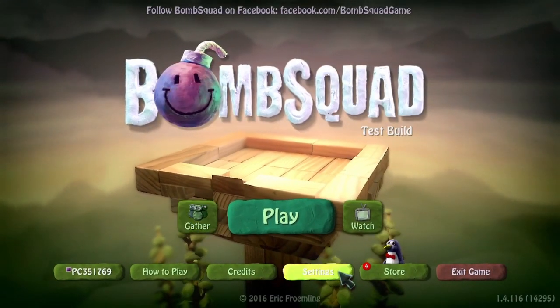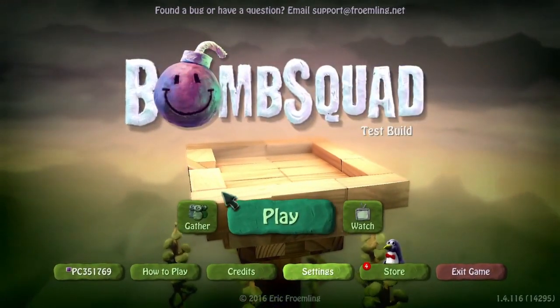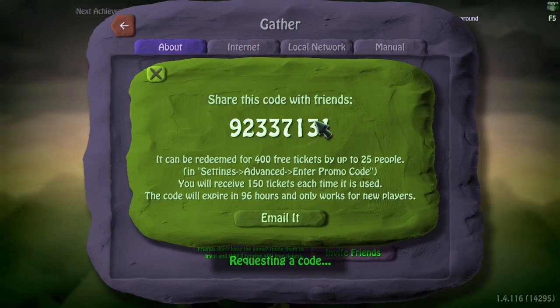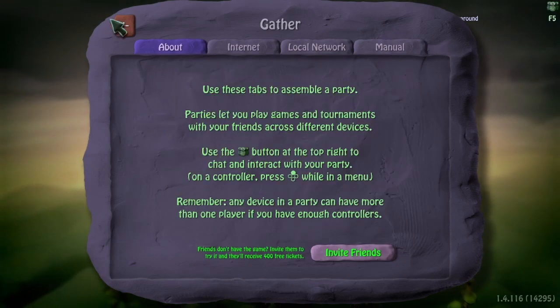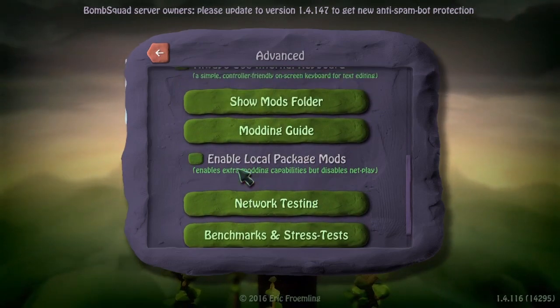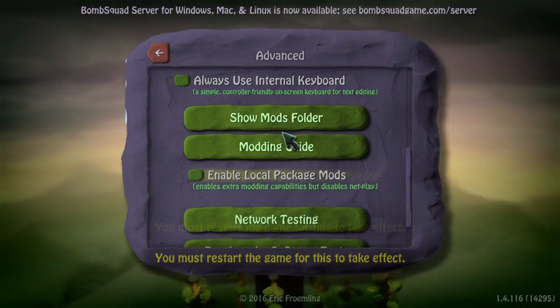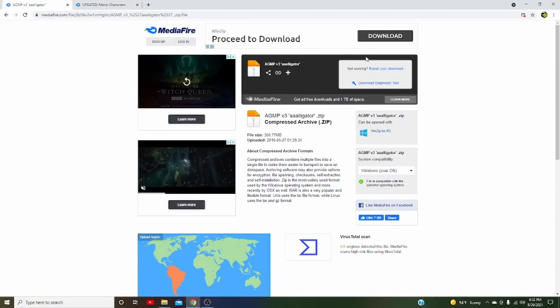Now I'll show you about getting into the mods. Go to Settings, then Advanced, and you'll see 'Enter Promo Code.' If you ever want to friend someone, go to 'Invite Friends,' get a request code, and tell your friends the code — you have to stay on that screen or it'll generate a new code. Have them go to 'Enter Promo Code,' enter it, and you also get free tickets for characters. Now, right here is where you add your mods — go to Mod Folder.